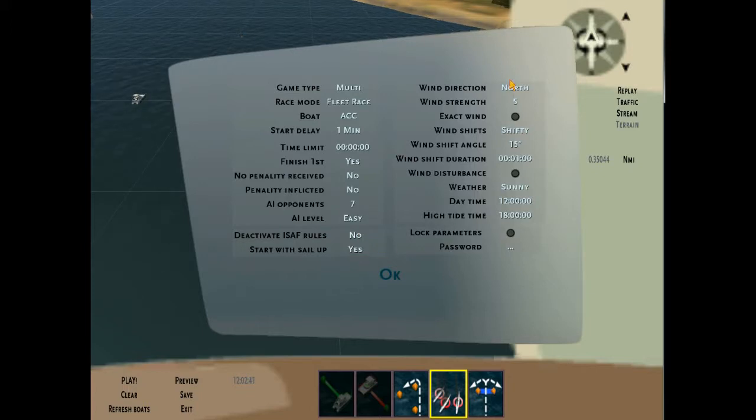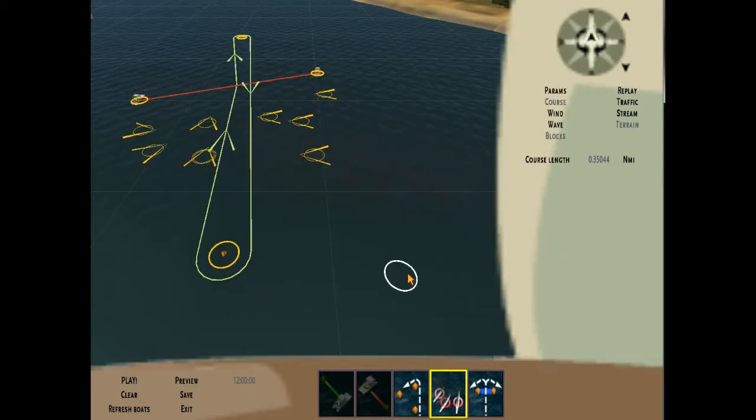You can do things like set 'Start with sail up: yes.' Here's where the wind direction and strength are set. Click through to see stable winds, no wind shifts, stable oscillating — those are your choices, along with the degree, how long it takes, and whether there's a wind disturbance, which is another novel feature. Other settings you don't really need to worry about.